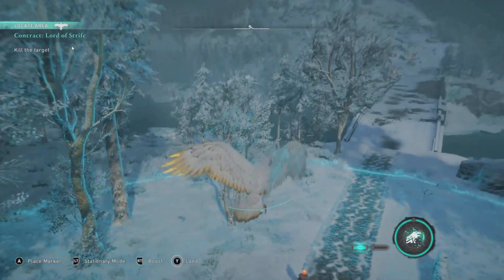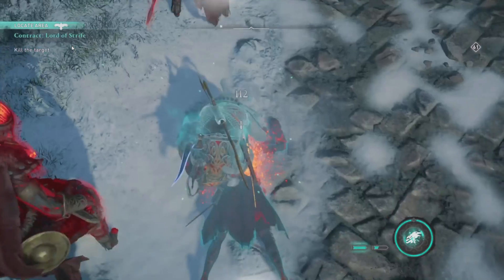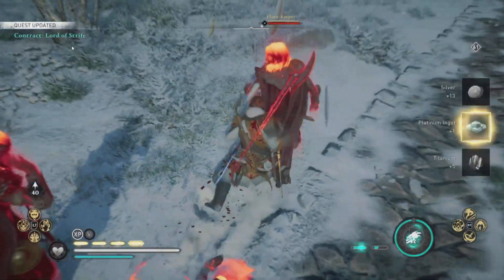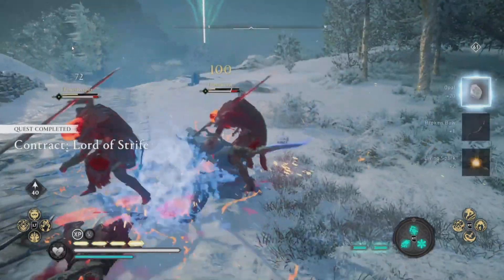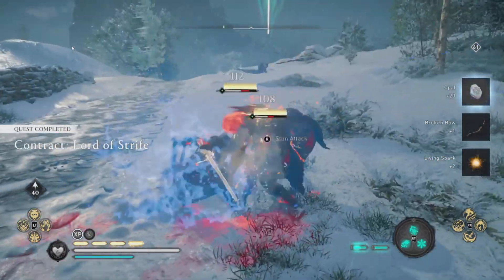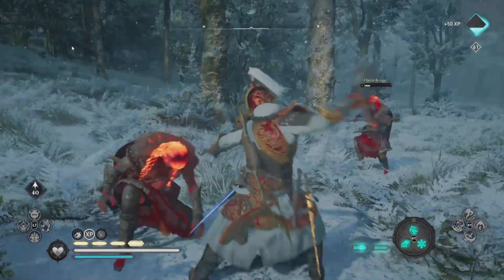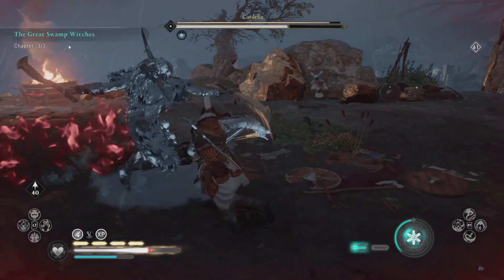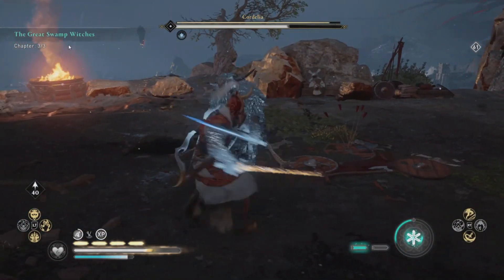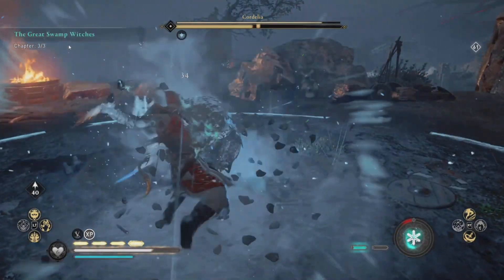Remember that as we do the weekly here, which is the Lord of Strife. All we have to do is take out that guy, and then you can run — but again, he's got friends that have lootables. Doing this will give you 20 opal and 300 XP. 20 opal because it is a weekly quest, just like the Jumping Viking or your code.